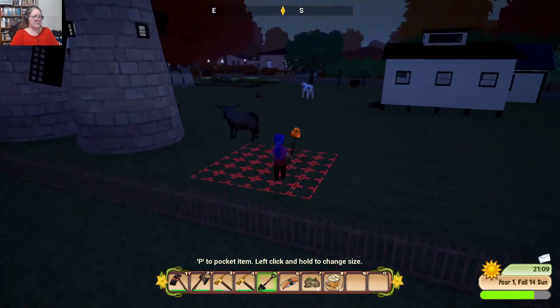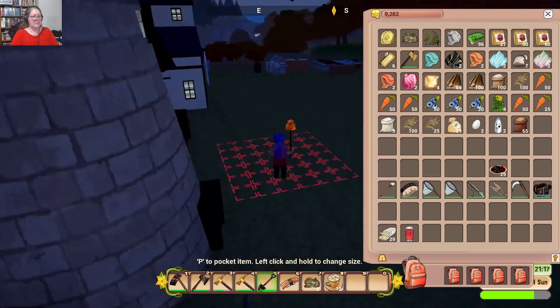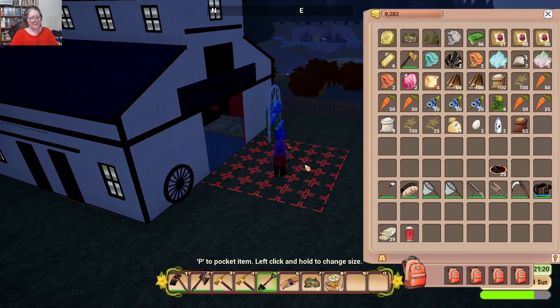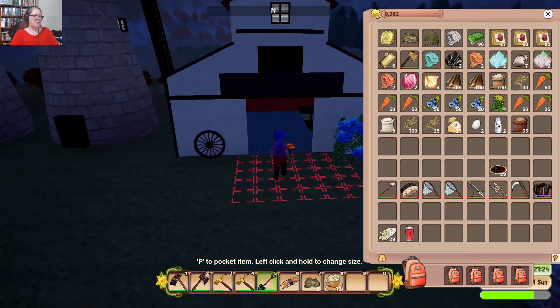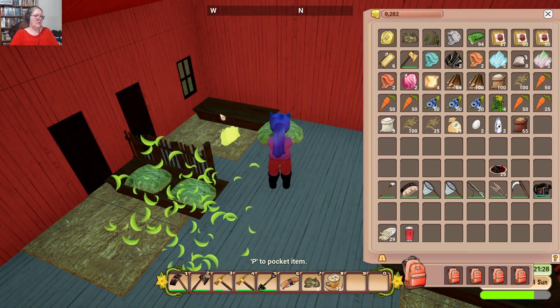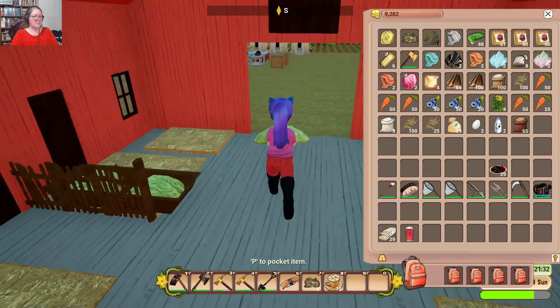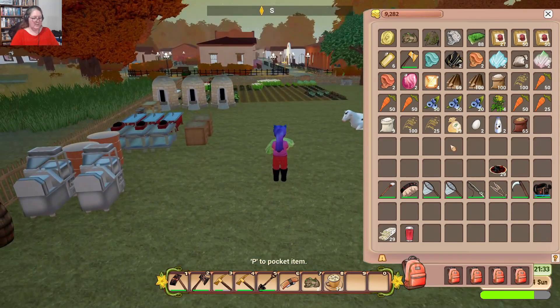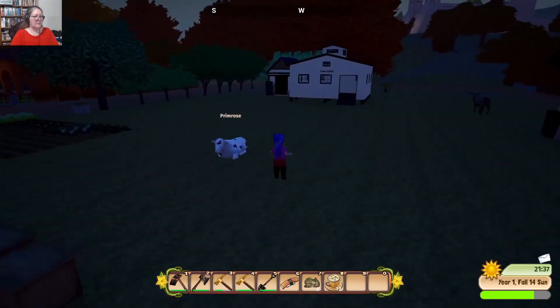I'm really glad the shovel doesn't dig up fences — that would be really expensive. I think Zoe just wanted something like 50 bags of barley. I'll go and check — 50 bags of barley, there we go. Let's just pick that up. I've just discovered: in the tutorial, they tell you to pick up the hay, and if you don't, that's what happens.